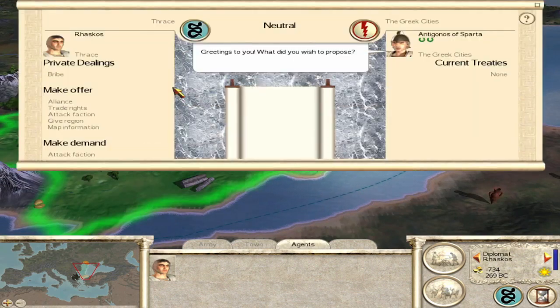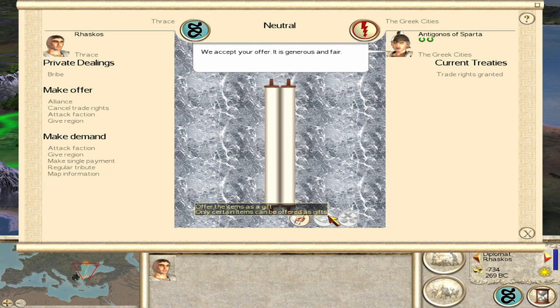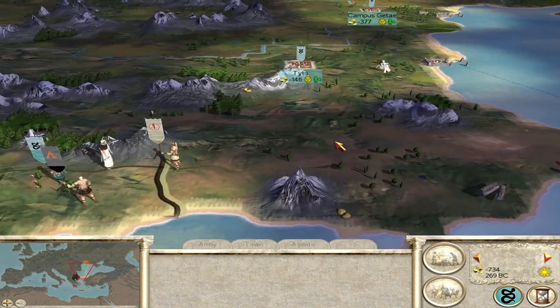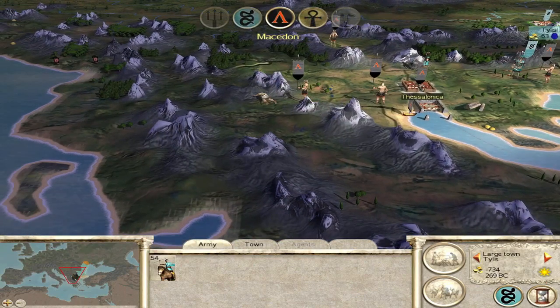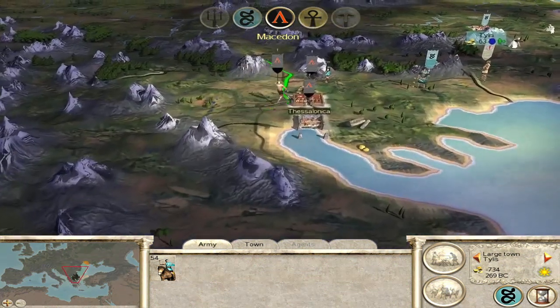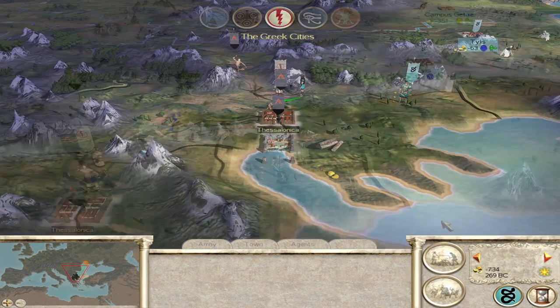Come on Greeks - trade rights for maps. They accept! Now run up to Dacia because they could have an army just here. These early turns are going to decide everything. They're just bringing more troops in - that could actually work in our favour.